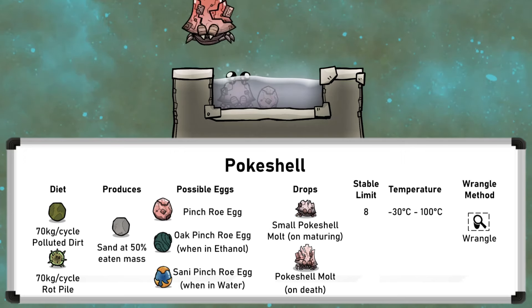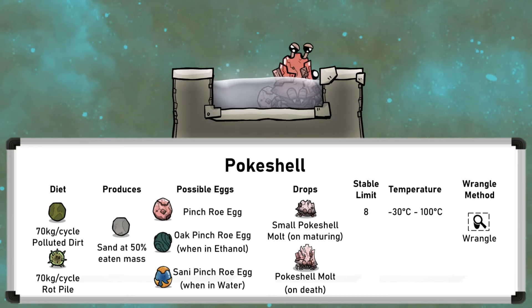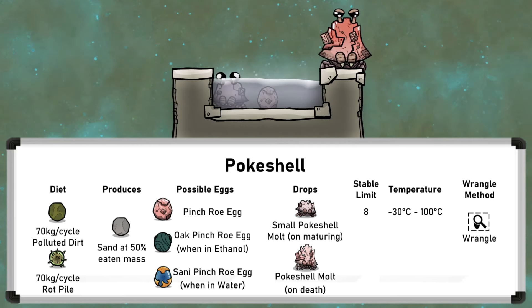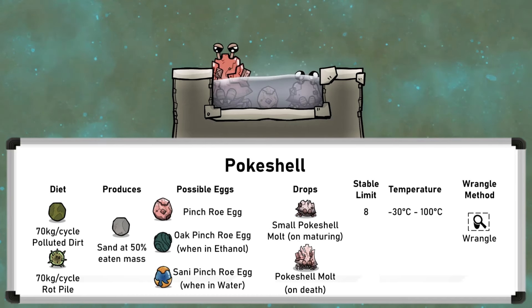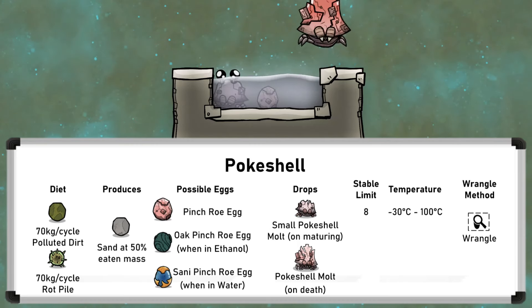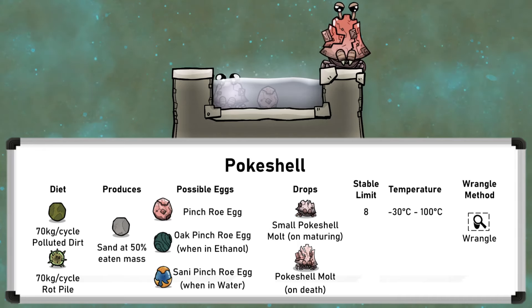The challenge with Pokershells, and the other morphs, is feeding them. They consume a lot of polluted dirt, which is difficult to get in such large amounts. Making polluted dirt for one Pokershell requires two and a half wild arbor trees' worth of lumber used in an ethanol distiller. One ethanol distiller, supplied by 7 wild arbor trees, can feed about 3 Pokershells. I would generally say that the polluted dirt is a side benefit of making ethanol, so using any Pokershell morph is commonly another side benefit of that process, rather than being the end goal itself.